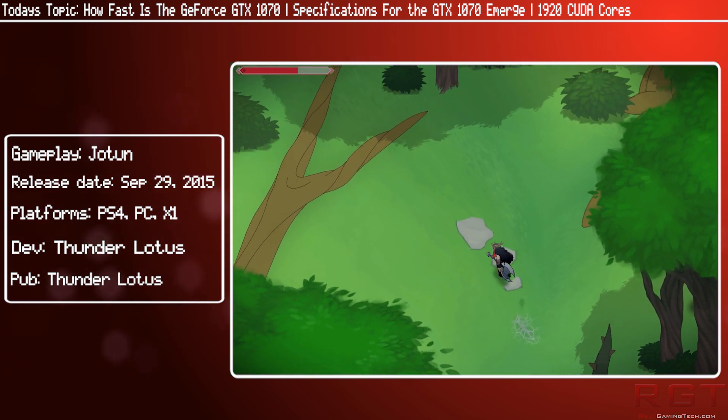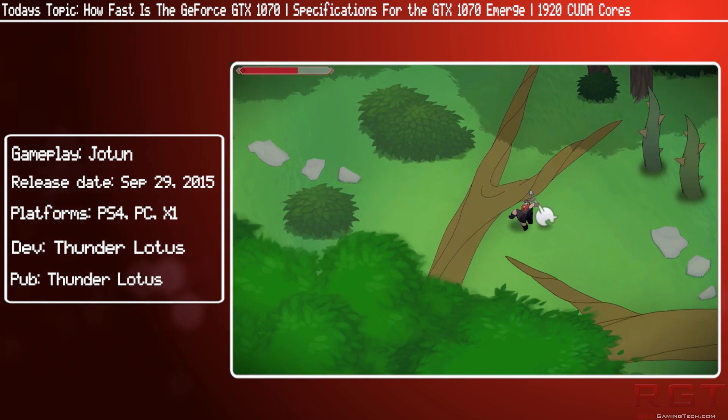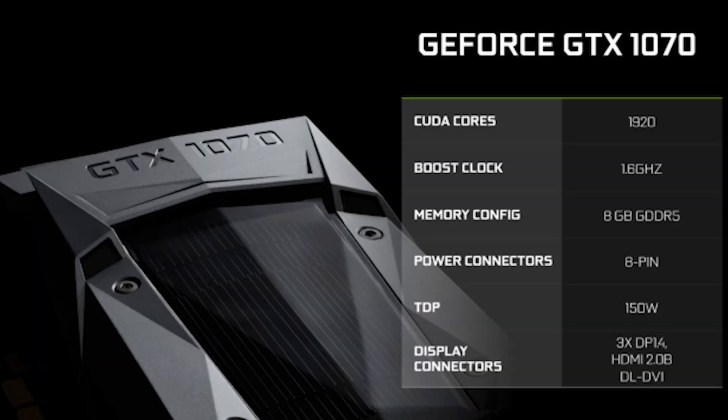15 of the streaming multi-processors are enabled on the 1070 compared to the 20 available on the 1080, with a boost clock of around 1.6 GHz. Some vendors may opt to go a little bit higher, so your mileage may vary. For example, Gigabyte or MSI might decide to push it to 1.65 or 1.7, and they may well release special editions — for example, the For the Win editions from EVGA.